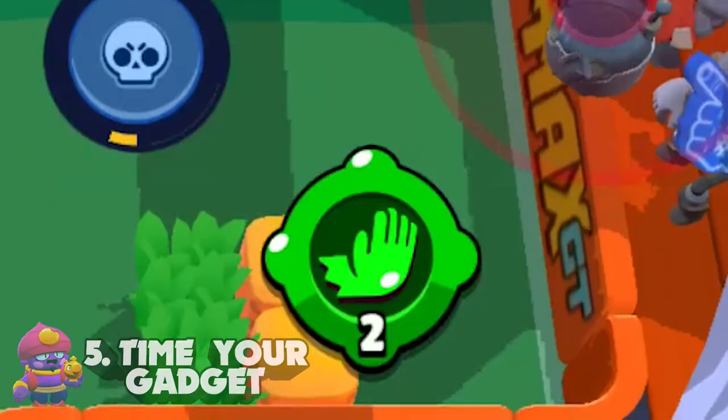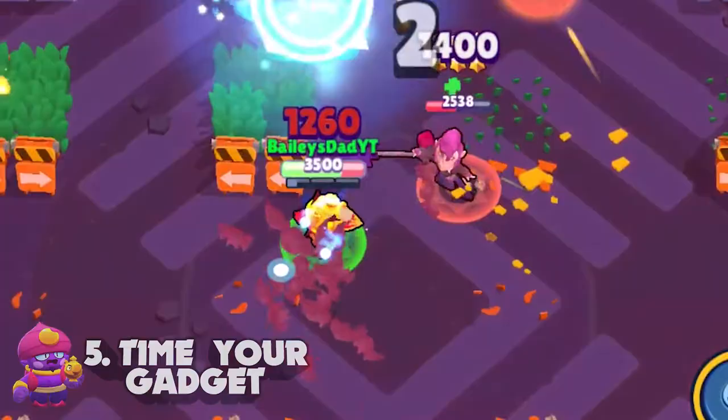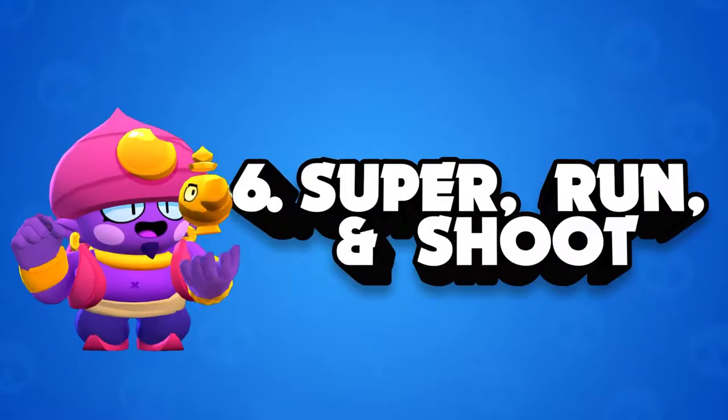It's so important that you make sure to save these for those extra special situations that could actually clutch you a game. One example of how not to use Gene's gadget is to pull someone in with your super and then realize that they're too strong for you to kill, and having to gadget them away from you just so they don't take you out. We've all done this — just try to avoid it unless the situation absolutely demands it.